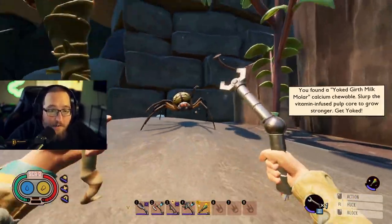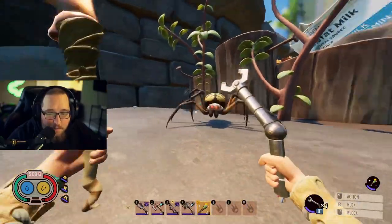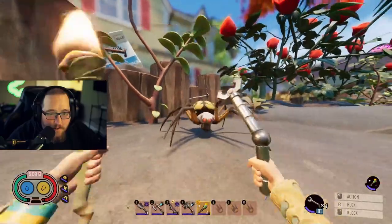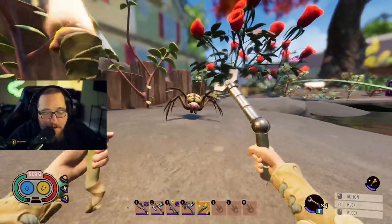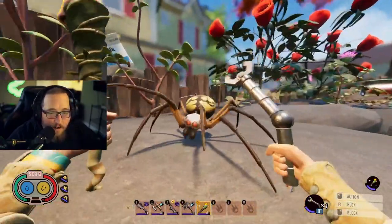Another thing you're going to want to get really good at is perfect blocking. If you can learn to perfect block, you're going to be practically invincible, as long as you learn the attacks of all the animals and the spiders and everything. Perfect blocking is huge. There's the effect of the Pinch Whacker going crazy.